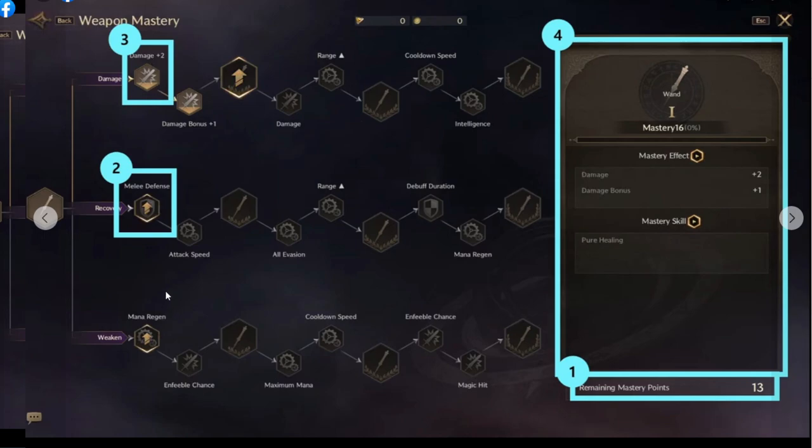And here, weapon mastery — we can upgrade our own pack. This one gonna be especially for damage. Second one gonna be defend type. And this one — I'm not sure — you just need to check which stat you want to increase first. I feel like we're gonna have a limit of points.